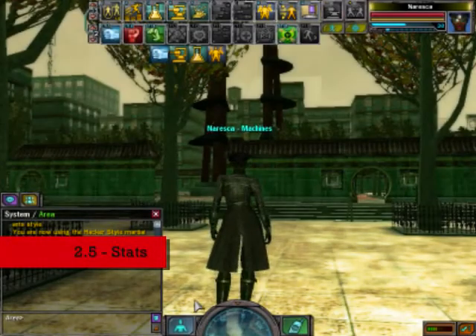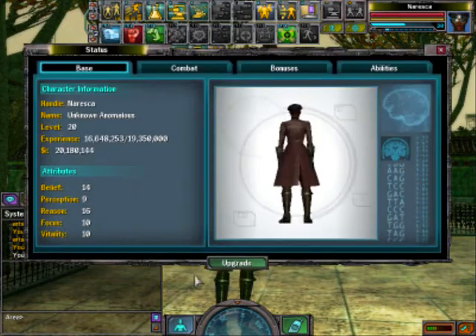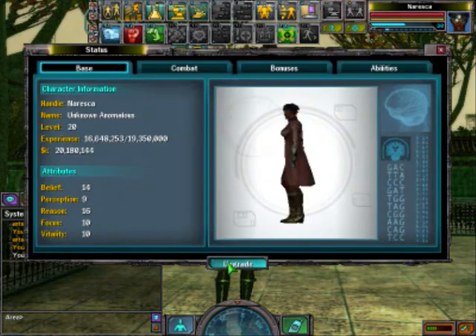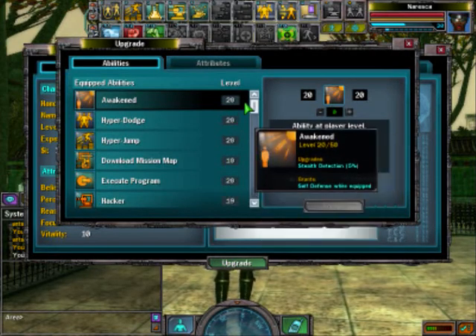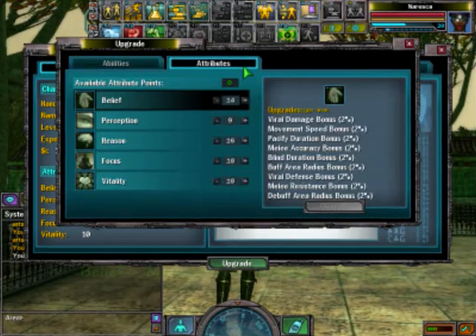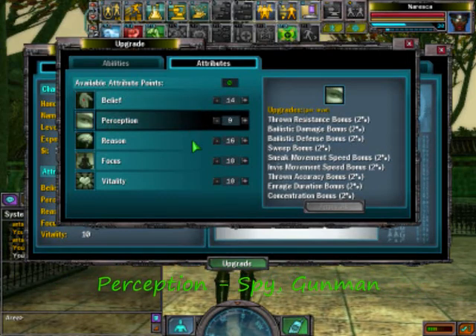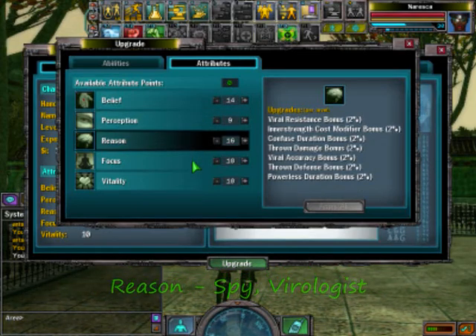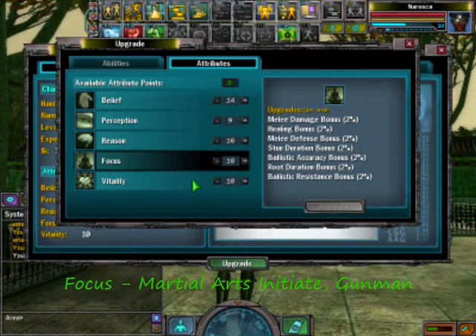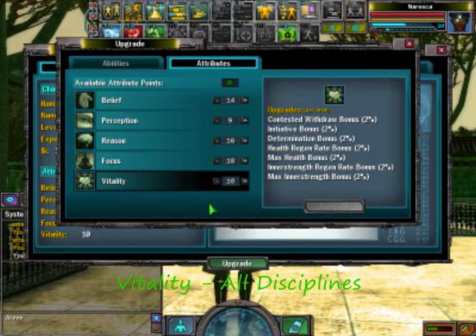Next, stats. To get to your stats, go to Status then Upgrade, where you are shown your ability levels. To get to stats, click the tag marked Attributes. Relief is for martial artists and virologists. Perception is for spies and gunmen. Reason is for spies and virologists. Focus is for martial artists and gunmen. And vitality is for all disciplines.